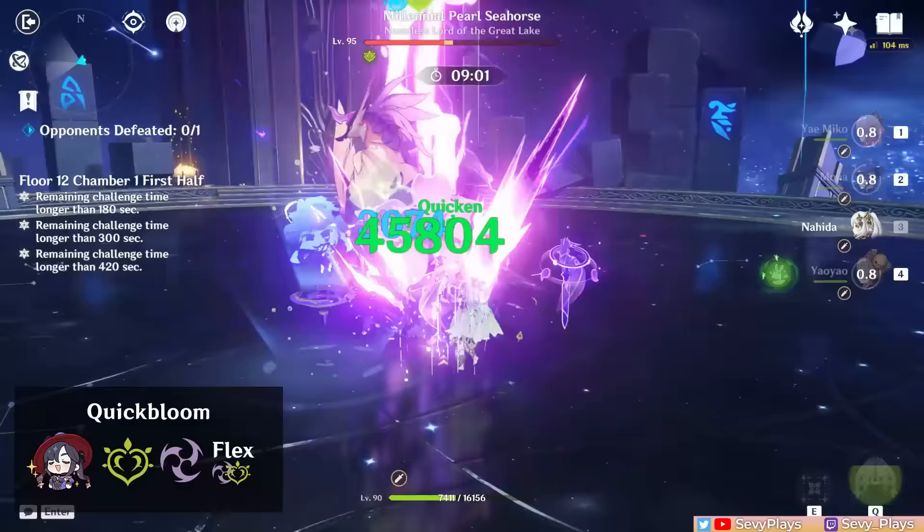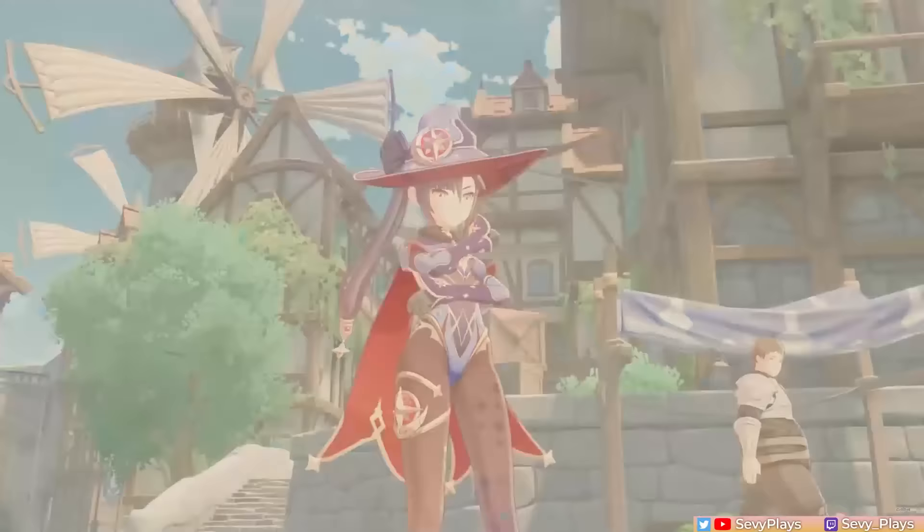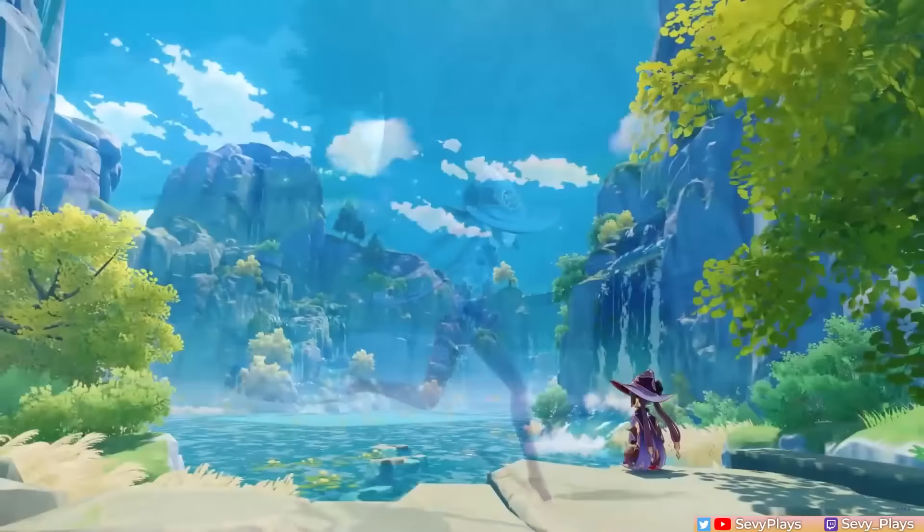Those are her main team templates so far, and it will be interesting to see how her potential team synergies evolve as we get more Fontaine releases. And that's it for this Mona guide. If you've set out to build and play her, hopefully you enjoy her gameplay despite her complicated mechanics, but let me know what you think of her down in the comments.